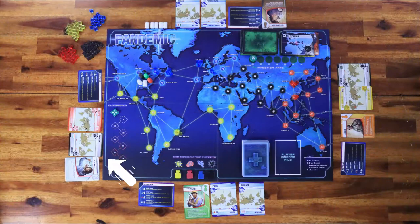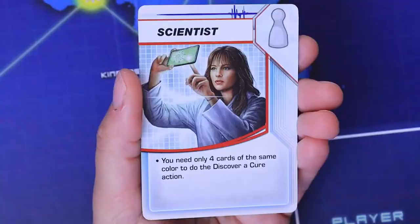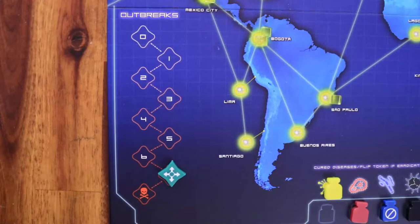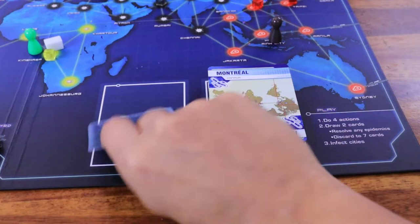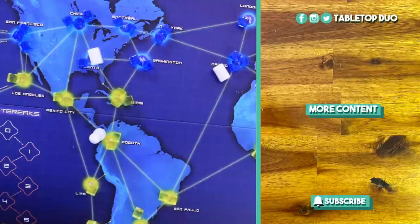After resolving infections, play proceeds clockwise. During the game, players can play event cards, use actions of their role, travel the world, and cure diseases. You lose the game if the outbreak marker reaches the last space on the outbreak track, if you cannot place a disease cube because the supply is empty, or if a player can't draw two player cards on the draw phase because the deck is empty. You win the game if you find a cure for all four diseases — you don't need to eradicate them. If you like Pandemic, check these other tutorials on the right. Thanks for watching and see you next time!